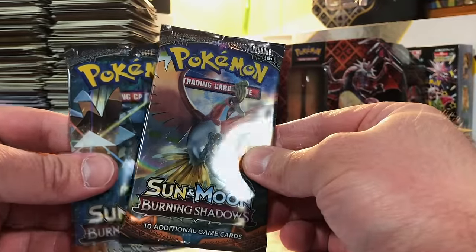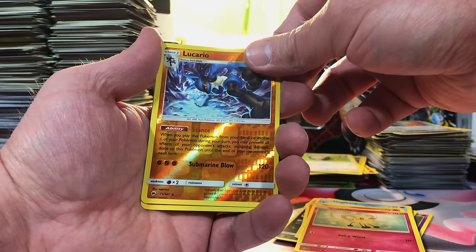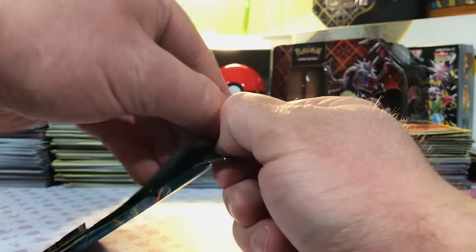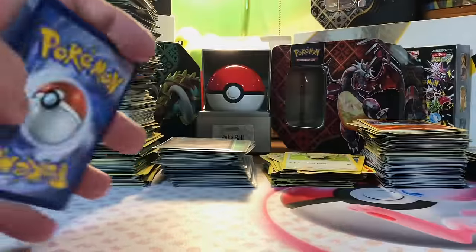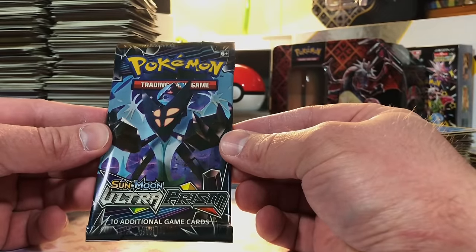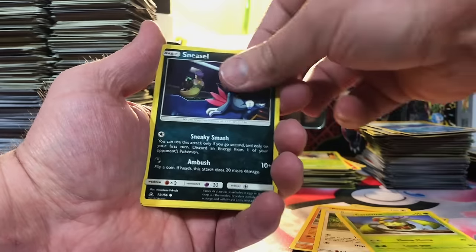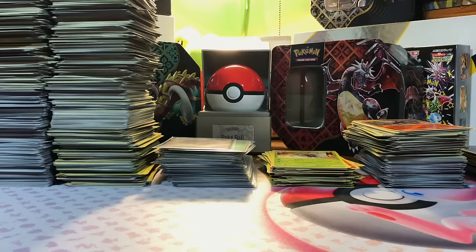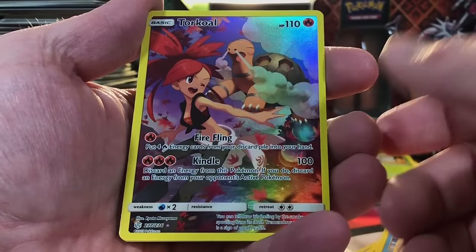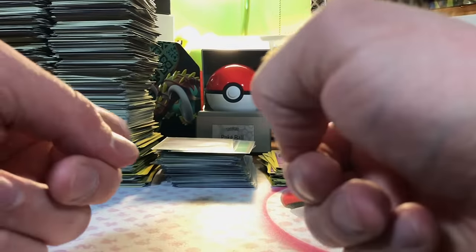We're going to start with two packs of Burning Shadows — at least there's a holo. Lucario and Rhyperior. Last pack of Burning Shadows — Horsea and Butterfree non-holo. Next up we're going into our pack of Ultra Prism — first time opening this and I'm excited to see what we get. There's our reverse card — a Salazzle and a Cresselia Holo. And Cosmic Eclipse — my first time, I am really excited about this one. Torkoal — that looks nice. We got a Secret Rare! Dragalgae. One pack of Cosmic Eclipse and we score a Secret Rare — that's how we do it on this channel, people.